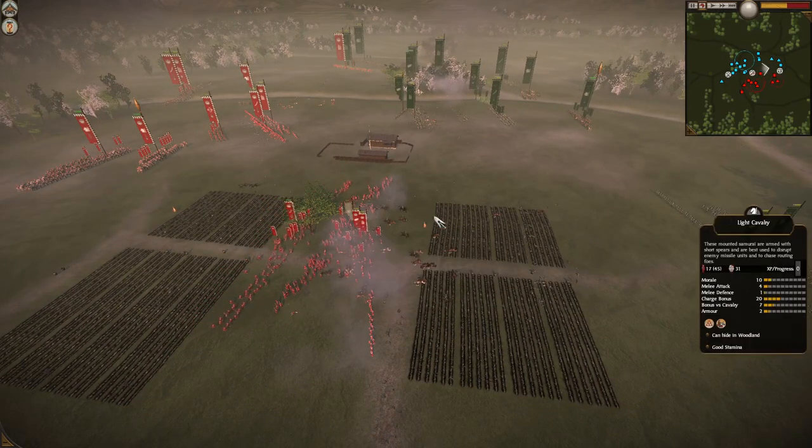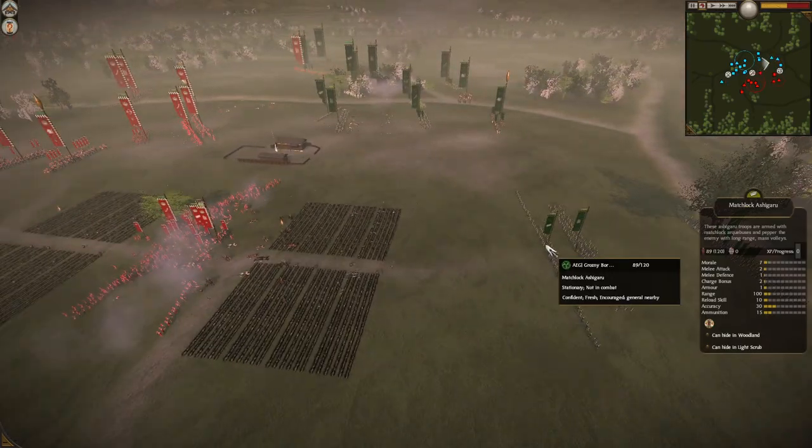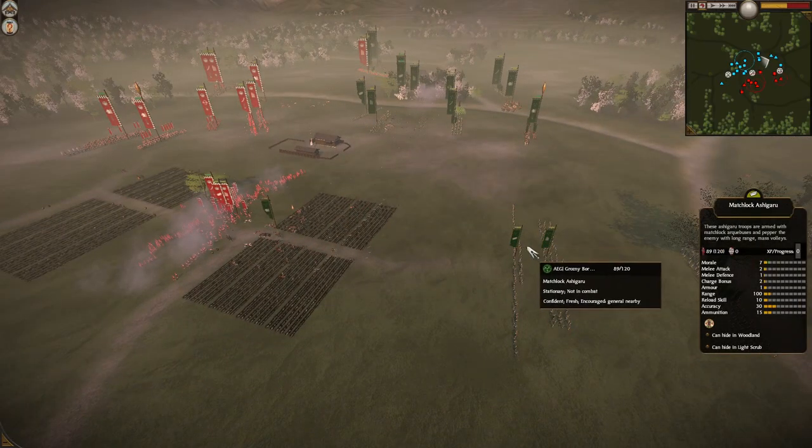He would kill that calf. But yeah, Grozny should use that maneuver to move up his Matchlock Ashigaru and get a volley off.